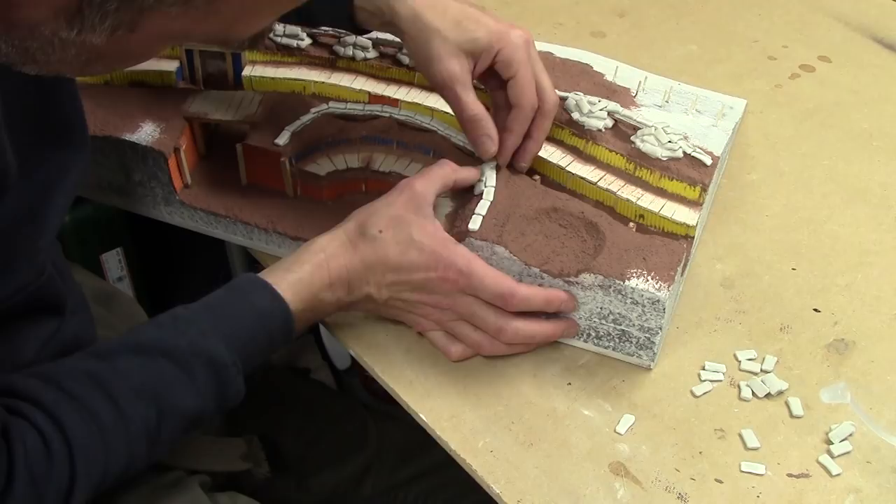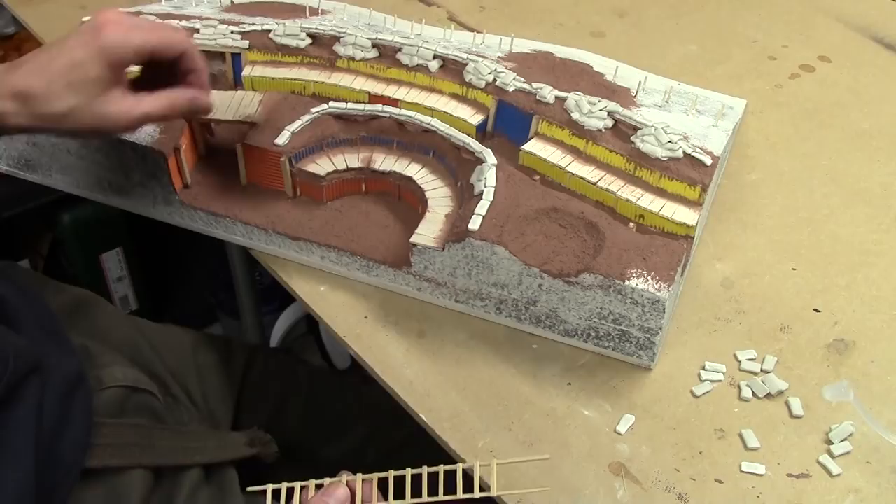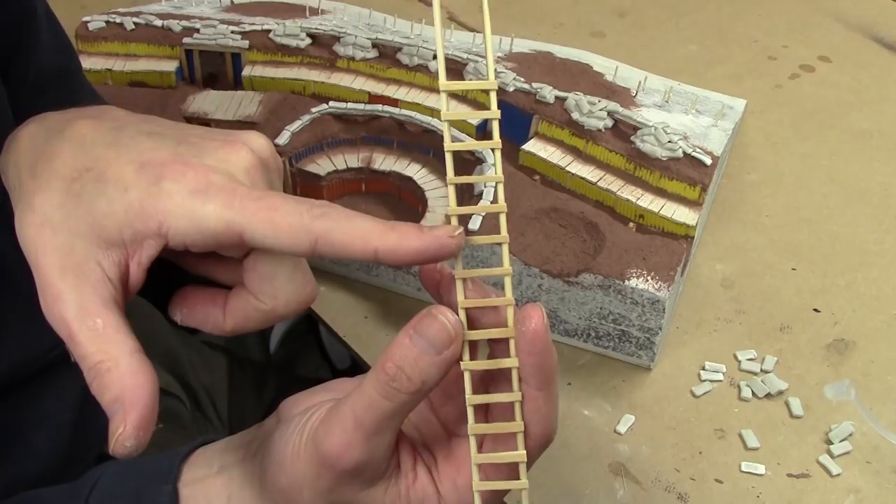Once all the sandbags are done, the only thing I'll need to do then is start putting the ladders on. For the ladders, it's dead simple - two barbecue skewers, and then we've split coffee stirrers in half and used those for the slats. All I'm going to do is trim them to the right length and glue them in place. Once everything is in place, with the last of our textured mud I'll just blend some of the edges in so everything looks like it's sitting in the mud rather than on top of it.